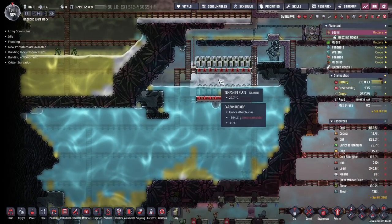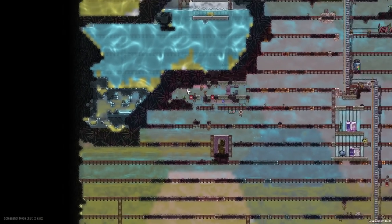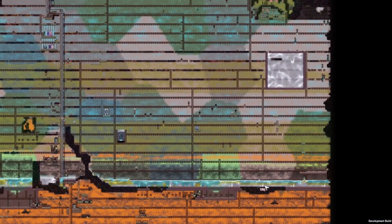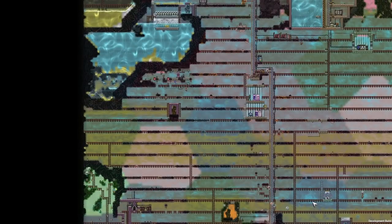First things first, we need to get rid of all of this water — it's going to gum up the works and complicate things. I was going to make this into a water tank down here, but I think this is a much bigger water tank. We can store so much more here, so we're going to use this as our centralized water tank. Now all we have to do is get this water from here to over there, and I think I have an idea: let gravity do the work for us.